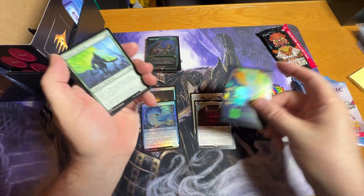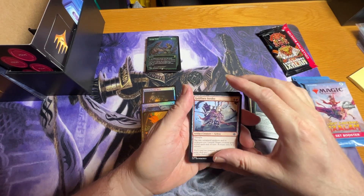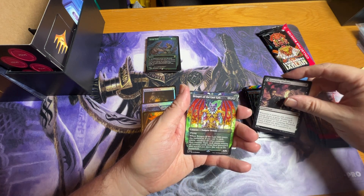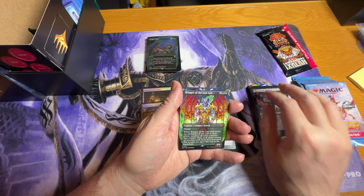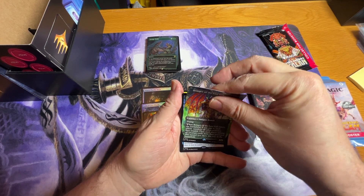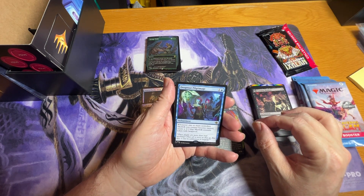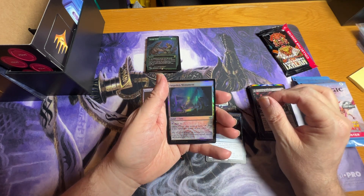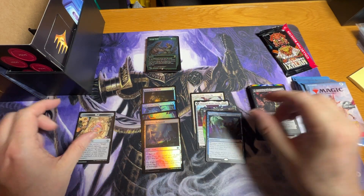We have a foil full art land in our uncommons — just looking for that one destruction. We got our first rare which is the vampire demon — that's the picture I'm used to, the one we've been pulling. And we got our second rare which is a Deep Pride Mage, an uncommon foil, and a map token.